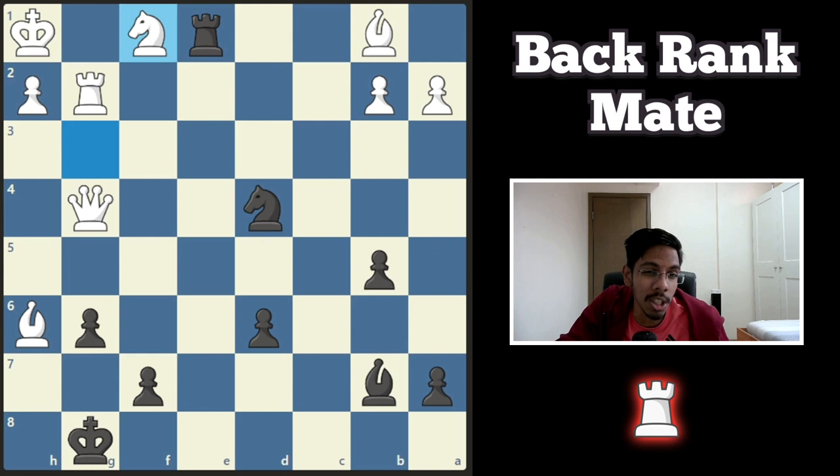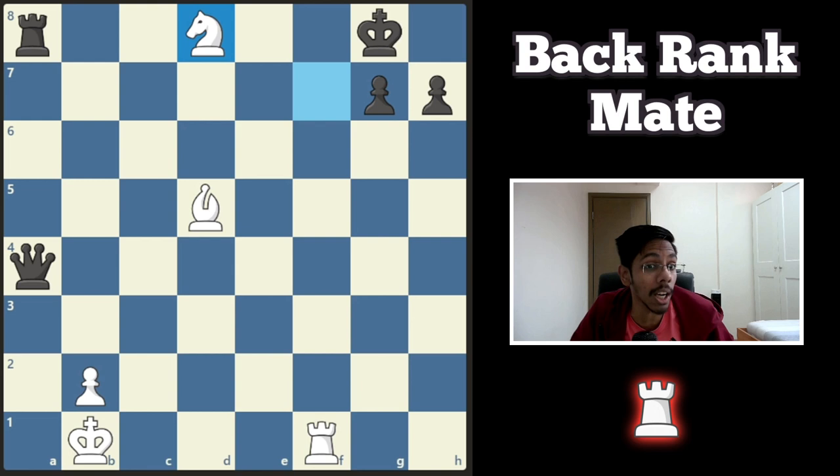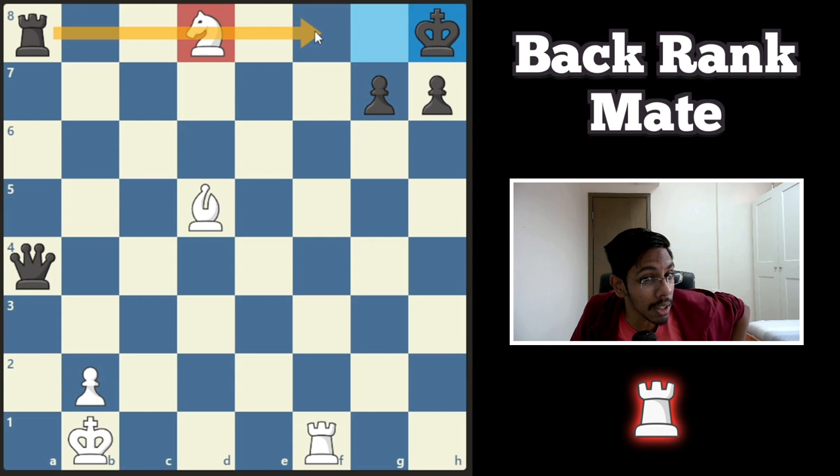The third type of back rank mate involves a zigzag maneuver to cut off the defense. In this position, the rook is covering the back rank. White starts off with a check, king moves, and now white gives a discovery check, pushing the king into the corner. At the same time, the knight is covering the rook from defending this square, so your rook can go in and deliver a back rank mate.